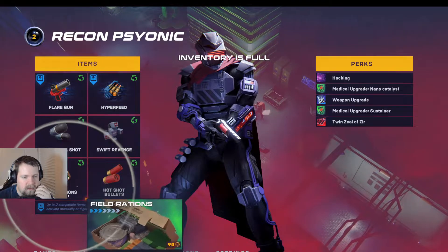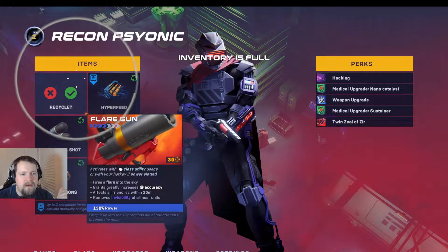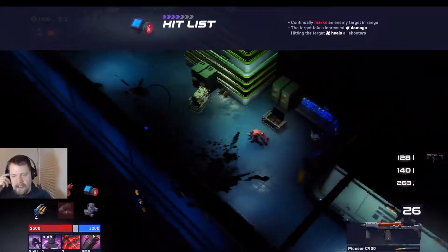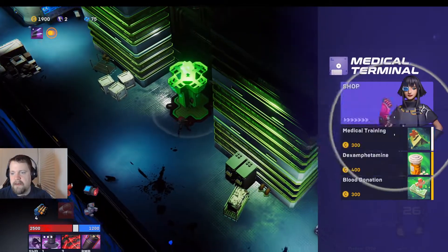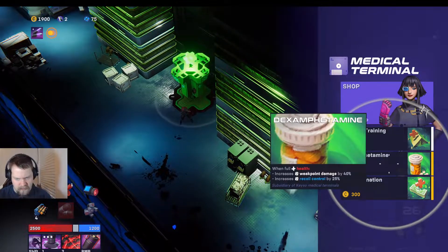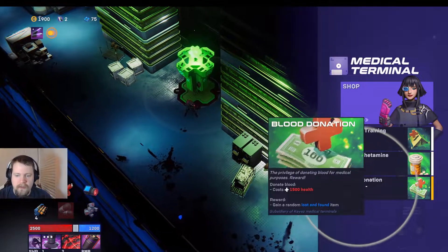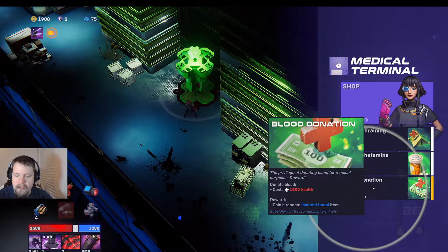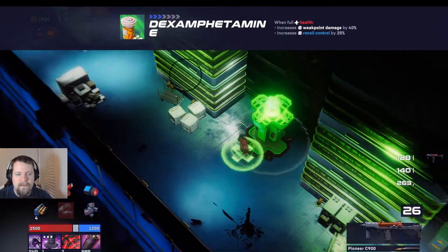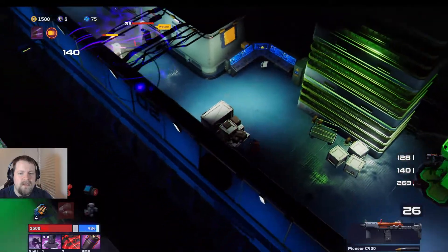I can't read what this item does because it's all the way down there, and I can't move it. I think we're going to recycle the flare gun and pick up whatever this item is — 'hitless continuing marks,' I think that's better. 'Medical training: increase healing down by 30%, healing gate instantly heals.' We don't need that when at full health. 'Donate blood: costs 1,500 health, gain an Austin-found item.' I think we're going to go with that — an item is nice.